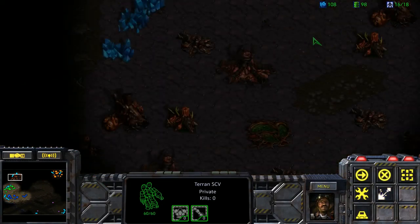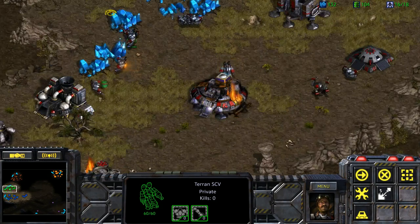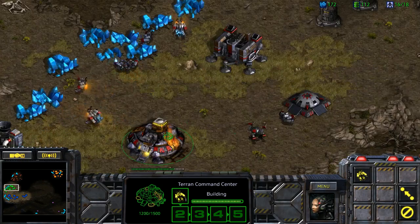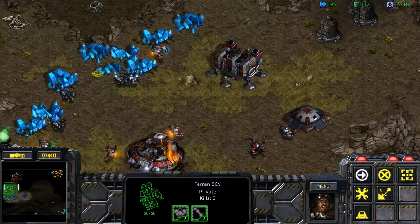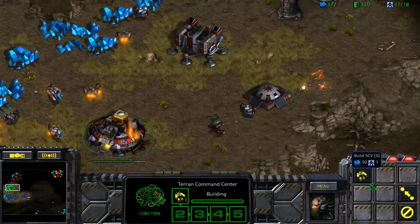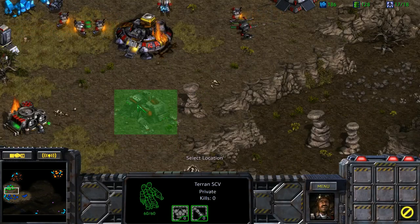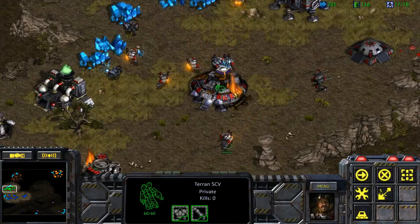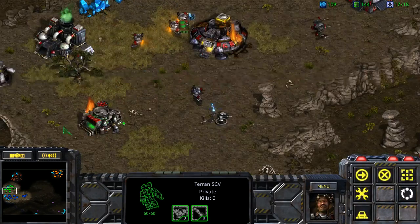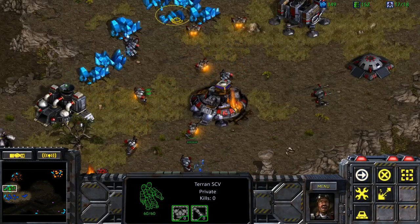There's an expansion we could take way in the bottom right. We could take it now, once we have enough money. There are lots of a brown base up ahead. Also, only one of us can take expansions, so we have to decide who would best utilize it. It technically shouldn't matter too much.